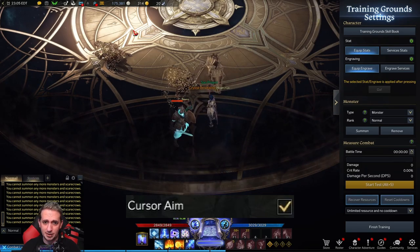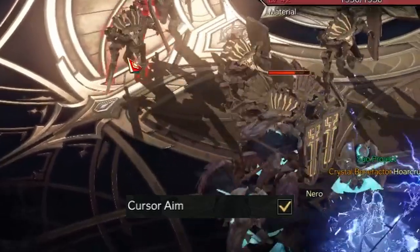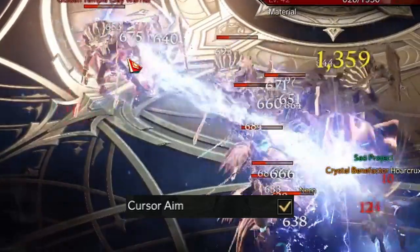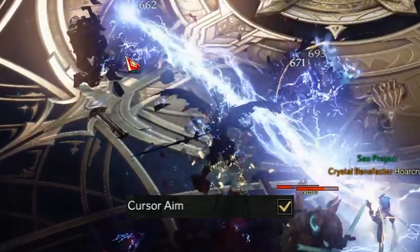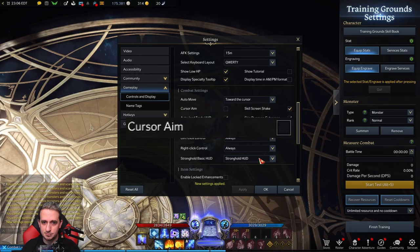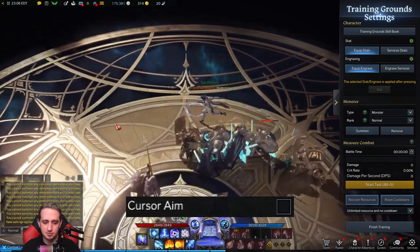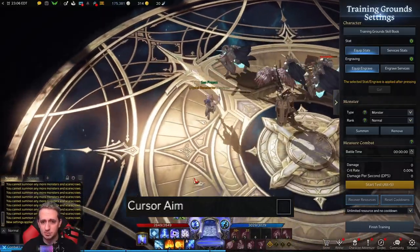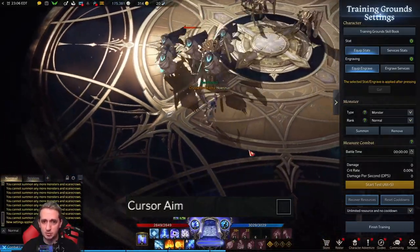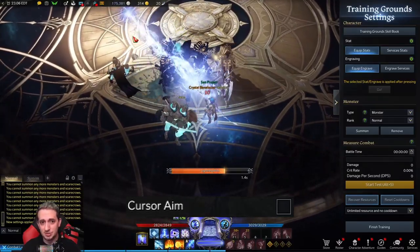I'm going to go ahead and play the clip back so you guys can see in slow motion. And now we're going to do an example with cursor aim disabled. Go ahead and summon a bunch of creatures here, run in a circle, get about the same position as before. Now watch my cursor compared to where the skill is aiming this time — hold it down and the direction does not change whatsoever.